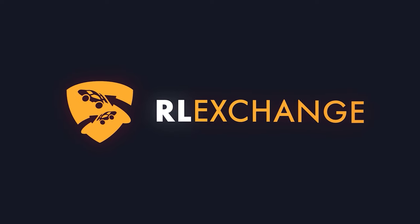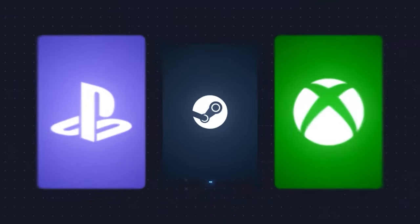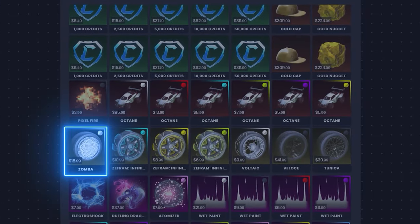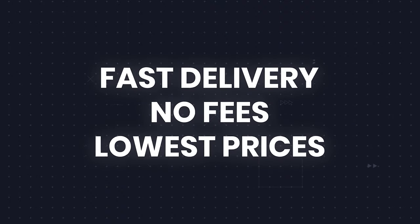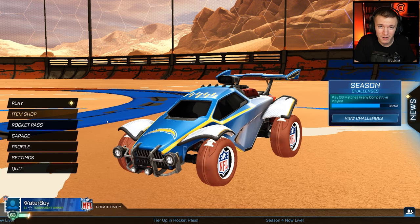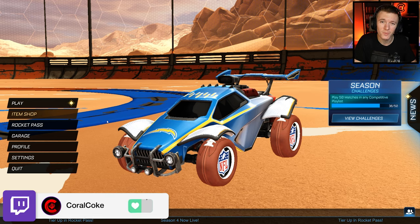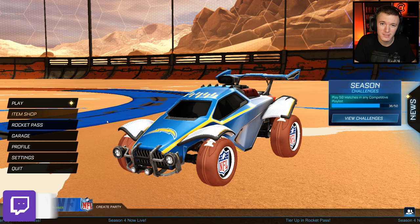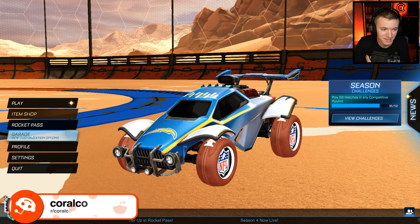If you want a cheap and easy way to get your favorite Rocket League items, no matter what console you're on, head over to RLExchange and use code CoralCoke at the checkout for 3% off. It's a very easy site to use with tons of payment methods available and super fast delivery. Just use the link in the description. At the end of the month, I'll be giving away a Crimson Octane to one lucky winner — all you gotta do is go to the site, buy something, and use code CoralCoke.